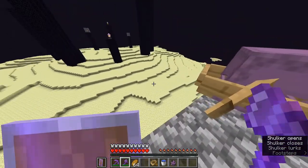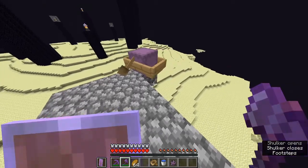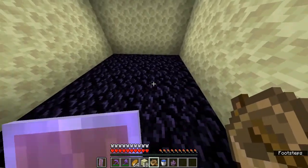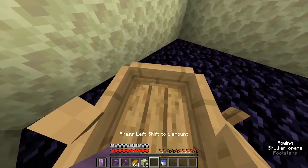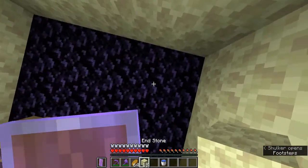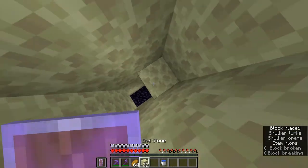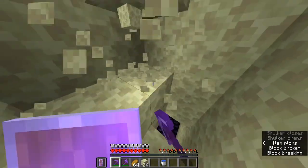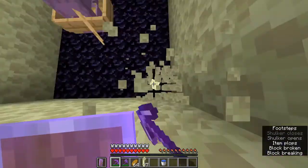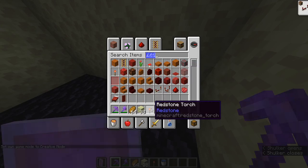If you came through an original gateway the shulker will be on the platform there; if not, it'll be on the obsidian platform. I'm demonstrating on the obsidian platform as the worst-case scenario. Getting it through isn't too hard — just make a 2x2 area to send it up. You'll need a piston (doesn't have to be sticky) and a redstone torch.